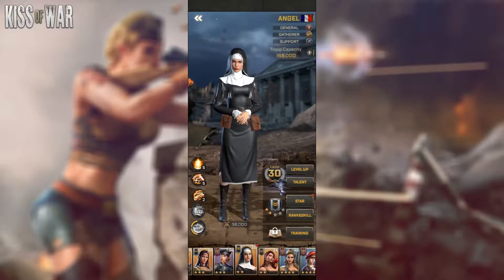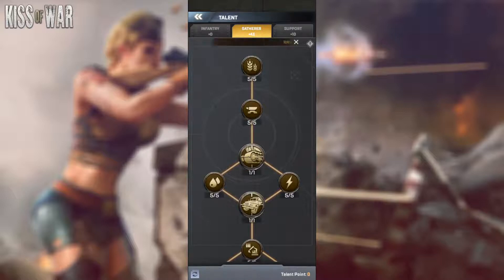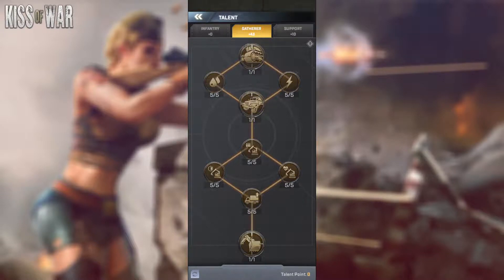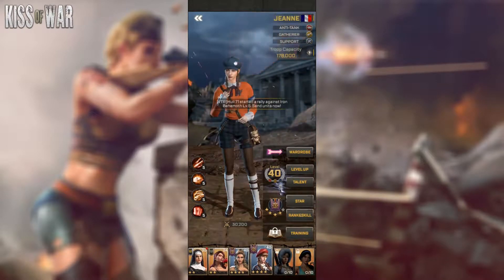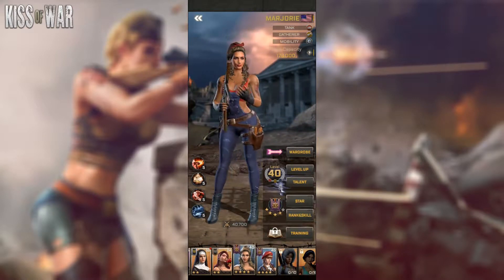Now let's talk about officer talents. Let me show you a full gathering talent tree. In the gathering tree, once you reach Forced March, you should go for oil gathering rather than focusing on energy, because oil is a much more used resource than energy — especially in the early game where you'll be using a lot of oil and less energy. Most importantly, you need to get your officers up to level 40 to unlock Gathering Master, which gives you 25% more gathering speed — a huge percentage. As a new player, level up Marjorie and Jean to level 40 so you gain the 25% gathering speed from their talents, giving you massive value for gathering.